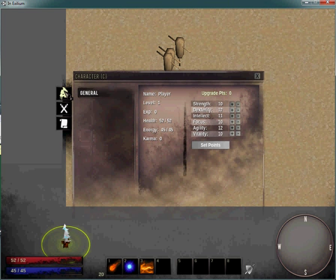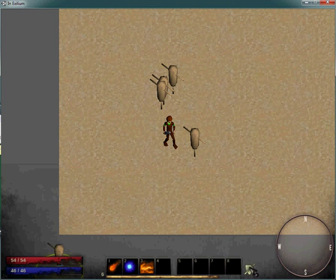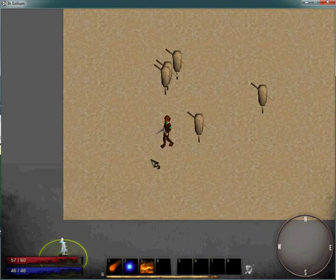I also have the stats screen up and running. It gives basic information for your character: level, experience, and a place where once you level up you get upgrade points and can upgrade your stats. Let's kill one of these guys real quick to show that off. I leveled up, got three upgrade points, so I'll upgrade my strength — plus three — and set the points. That's all working again.